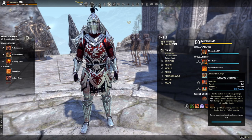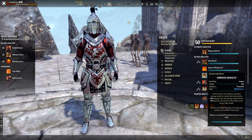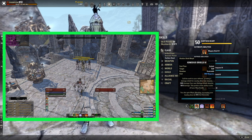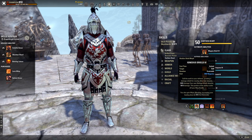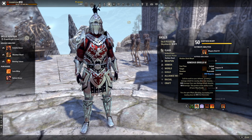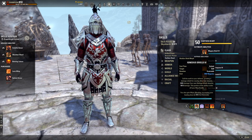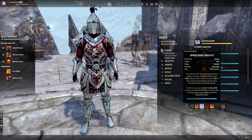Next is Igneous Shield from the Earthen Heart tree, morphed into Igneous Shield. This grants a damage shield to nearby allies absorbing 3,926 damage, and your own shield absorbs 9,816 damage, scaling with max health. You also gain major mending, increasing your healing done by 16% for 3 seconds. This is a global shield that protects your whole team and is very simple to use as a beginner.